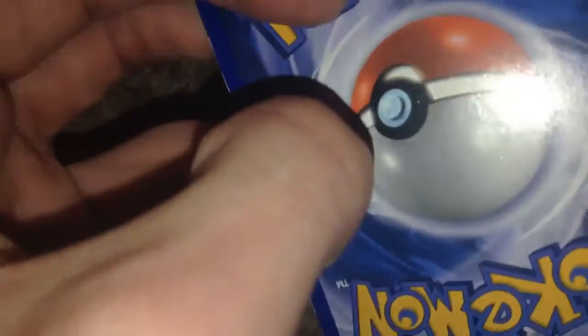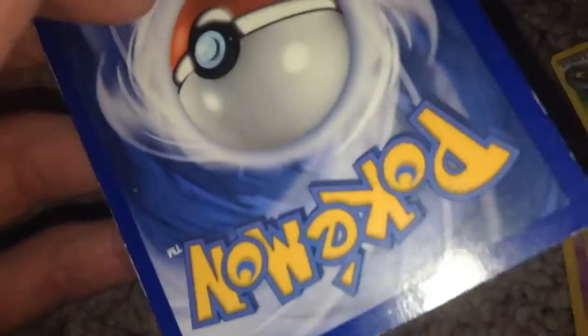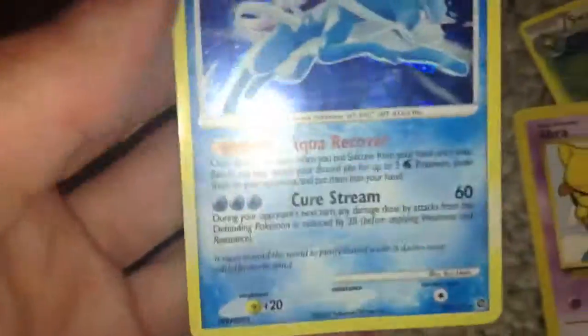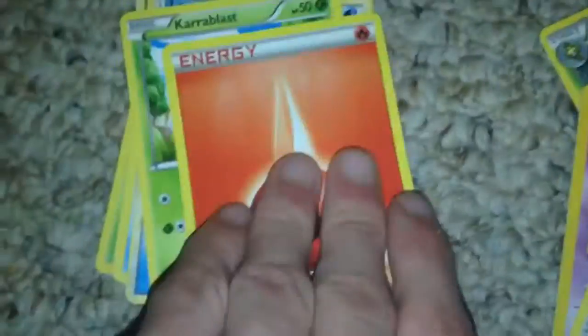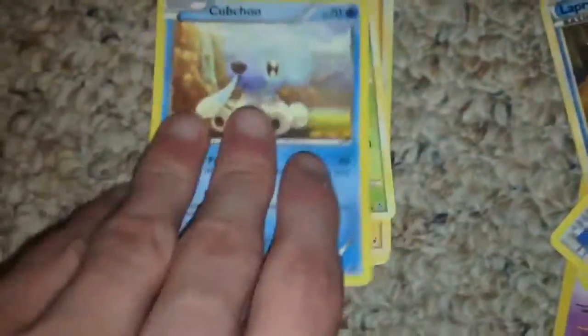The back looks like someone got chocolate on it or something. I don't quite know what that is, but I got it off of my nail, so it's fine. That's another good card. We got a Sunkern. We got an Ultra Ball. Another Centequill. A Mandibuzz. We got a Loudord. An Energy. A Carablast. Lapras — Lapras is always a good Pokemon. Doesn't look like it from the card though, but it feels new.